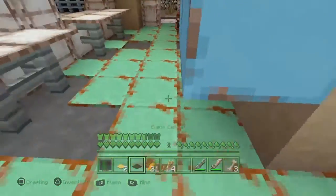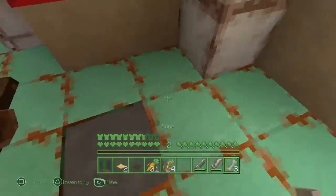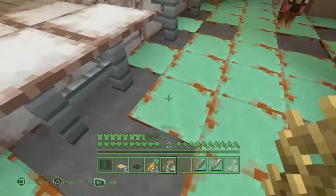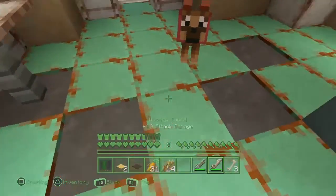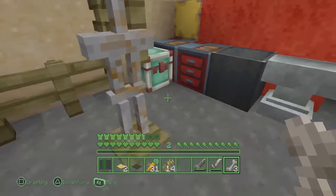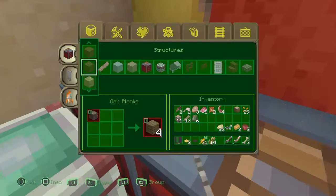Also, if you didn't know, some of the floor carpets are missing, which is cool because it's Fallout — it makes it look like everything is broken. The floors are rusty. I just cannot stop talking about this map, it's so freaking cool.